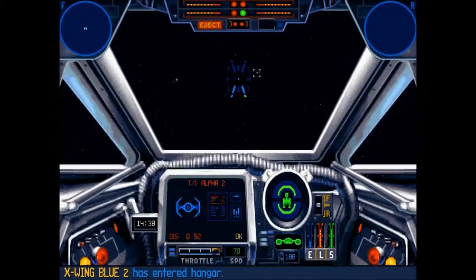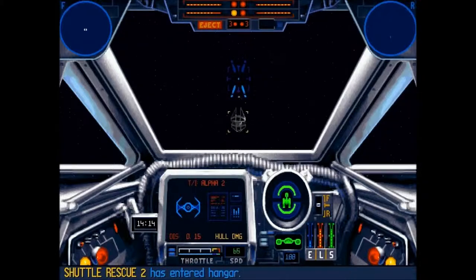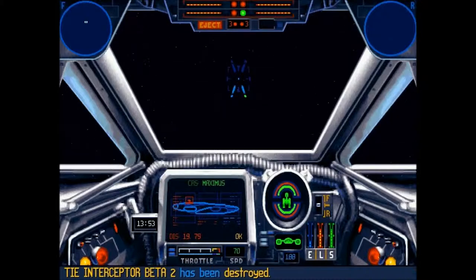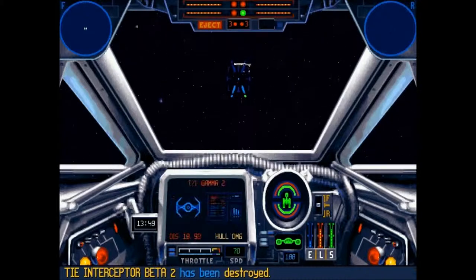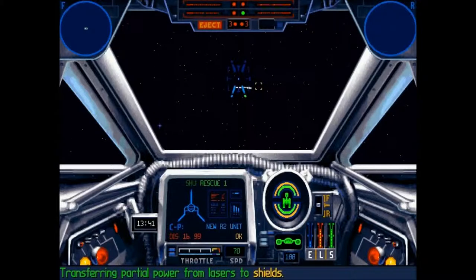Where is he? There he is. Shuttle 2 has entered the hangar — good. Come on! The closest one is 11km away with partial damage and he's going back to the Star Destroyer. There are some more coming, but with 11km the Maximus cruiser has just arrived. It's just shuttle 1 and us, so I think we can head back towards the cruiser.